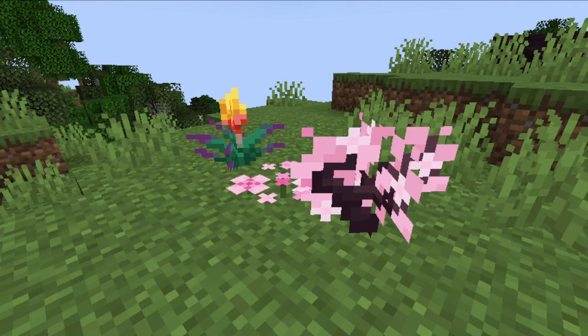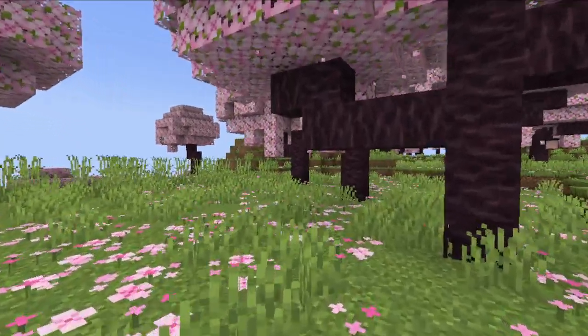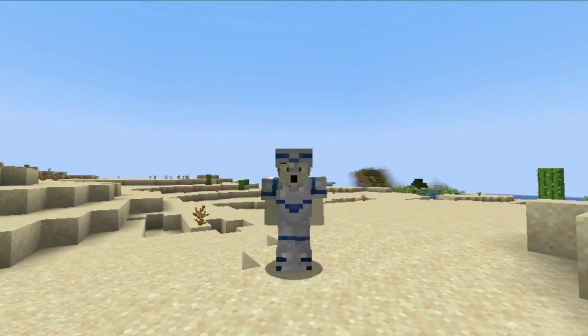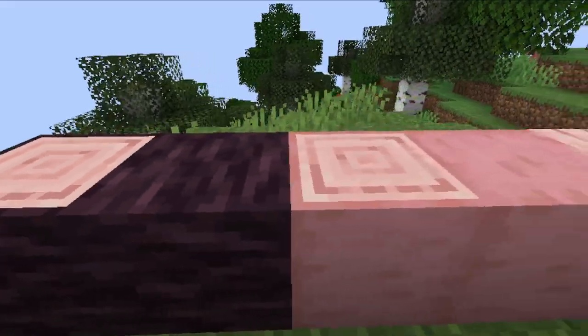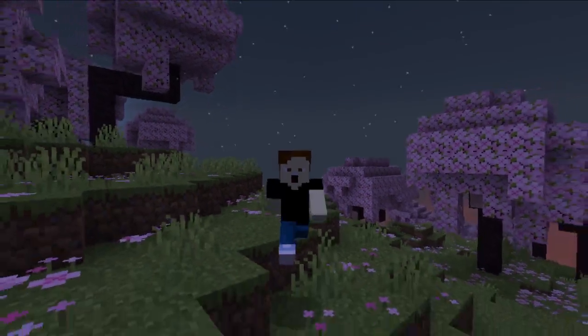But torchflowers aren't the only new plant in the update. We also have cherry petals and cherry saplings, leading us to the next thing: the cherry grove biome. The cherry grove biome is a biome made of cherry trees and has an entirely new cherry wood set. The falling petals and the ambience of this biome is just great.